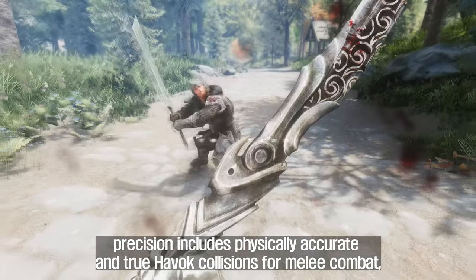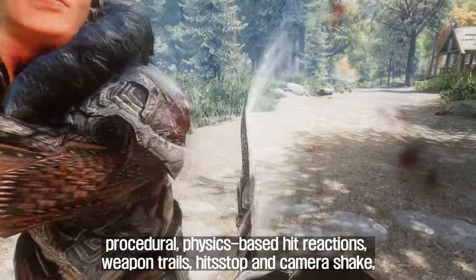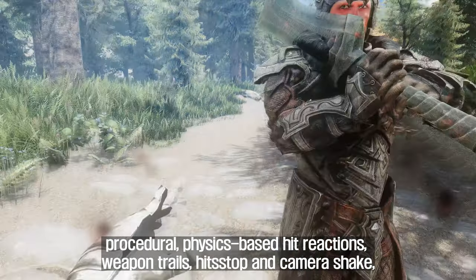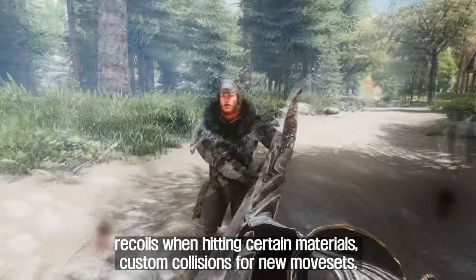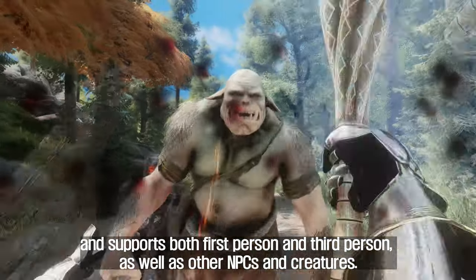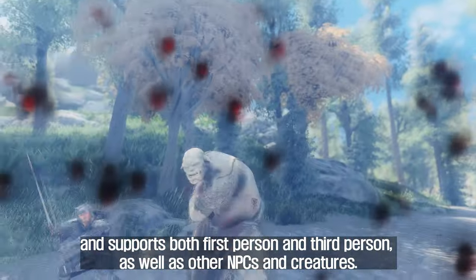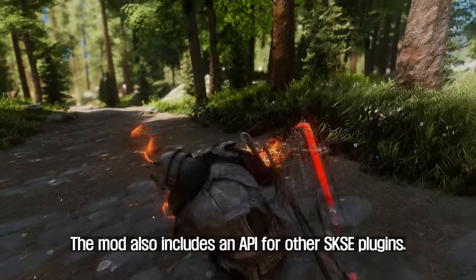Fourth, Precision. Precision includes physically accurate and true Havok collisions for melee combat, procedural physics-based hit reactions, weapon trails, hit stop and camera shake, recoils when hitting certain materials, custom collisions for new movesets, and supports both first-person and third-person as well as other NPCs and creatures. The mod also includes an API for other SKSE plugins.